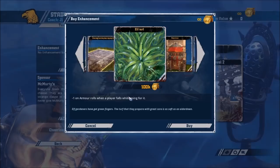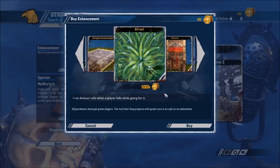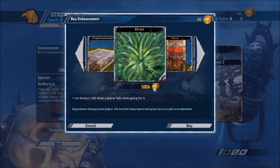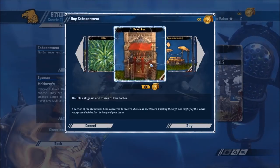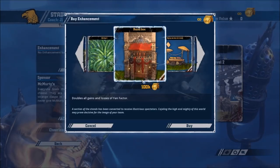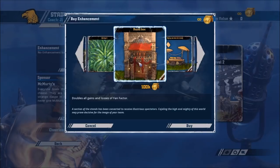Elf Turf: minus one on AV rolls when a player falls while going for it. It helps your team survive and reduces attrition in the long run. Skaven and Wood Elves will make go-for-its to score one-turn touchdowns, so they'd like this. The only problem with Elf Turf is the opportunity cost of one of the other upgrades. The Royal Box is absolutely pointless — doubles all gains and losses of fan factor. There might be some bizarre use where you concede a bunch of games then swap it for a good one, but really, it's absolutely awful and pointless. I don't even know why it's in the game.